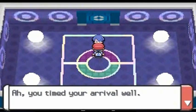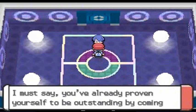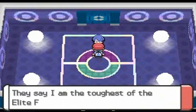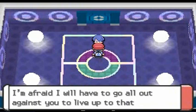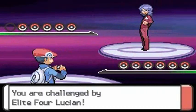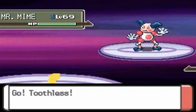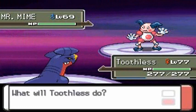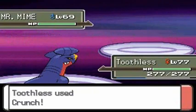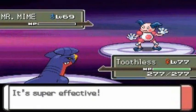Let's switch out to Toothless and talk to this guy. His name is Lucian, the psychic type trainer — he is the highest level of the Elite Four. Battle number four! Here it is — Lucian the psychic type trainer. He's coming out with Mr. Mime, so I'm going to take advantage of the type disadvantage — Crunch attack, finish him off!